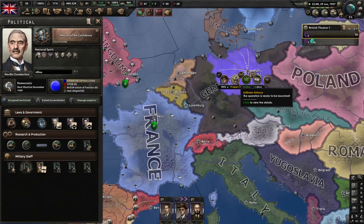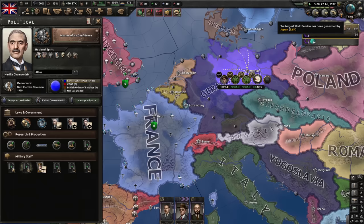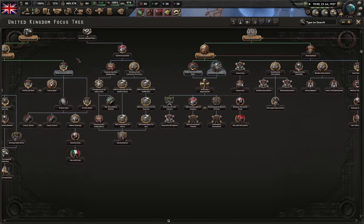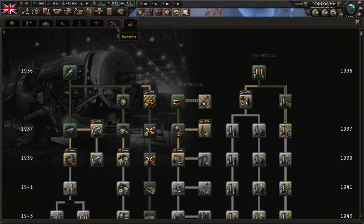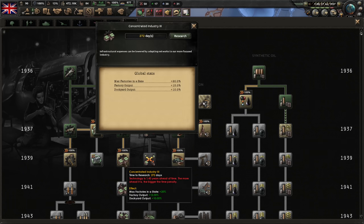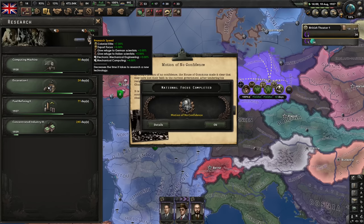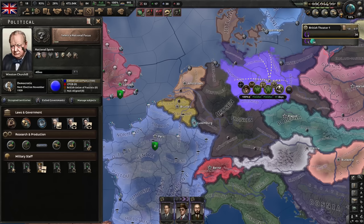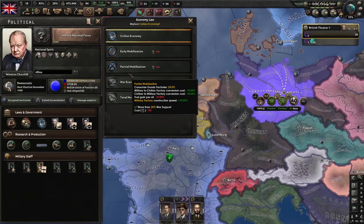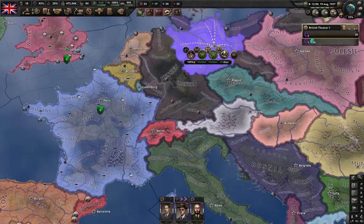Finish the mission and immediately go on the next one. Is this enough CAS? I think it's enough CAS. There seems to be enough world tension for General Rearmament soon, which we're going to use to get better fighters and better CAS. In the meantime, let's use our bonuses to get concentrated industry up. Italian scientists — some nice research speed bonuses. Motion of no confidence is done and we have Churchill. Let's conserve political power.